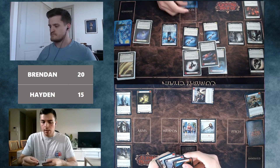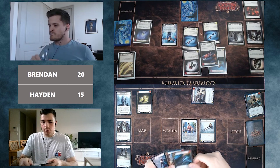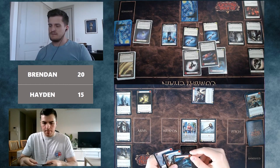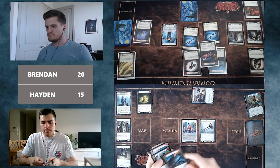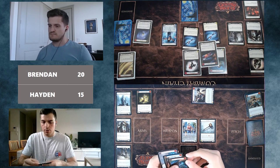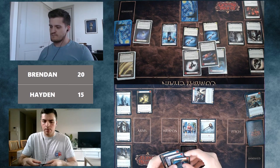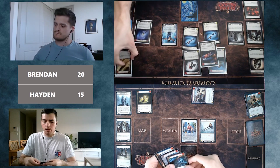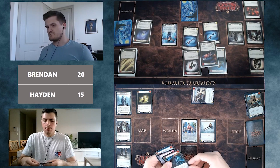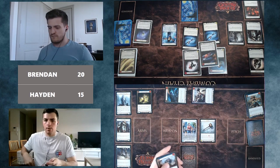A bit of a decision: the most efficient defense is to throw the Slogism for two, take two, then Blessing of Deliverance on their turn. But the Slogism could be key to setting up an end game. As much as Hayden doesn't want to take four damage, it's a consideration. He concludes that since Brendan probably feels he needs to be aggressive, Hayden wants to defend damage as much as possible — they can get by without the Slogism. He defends for two and takes two, going down to 13.